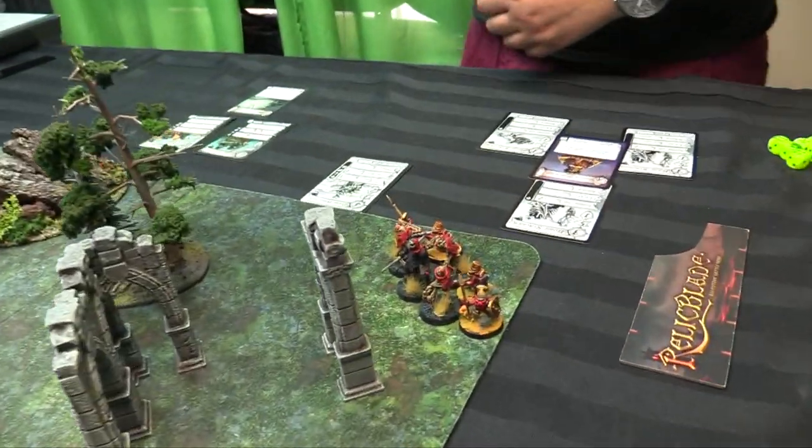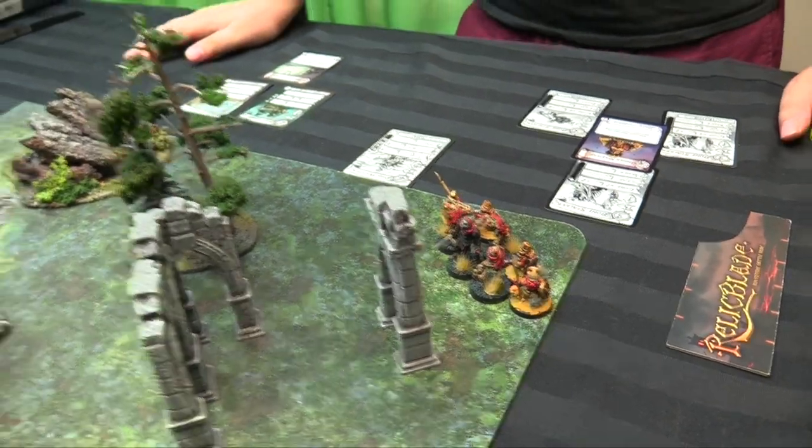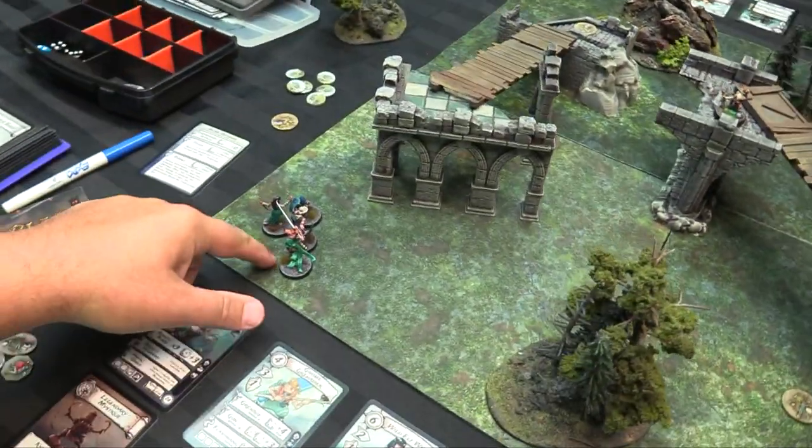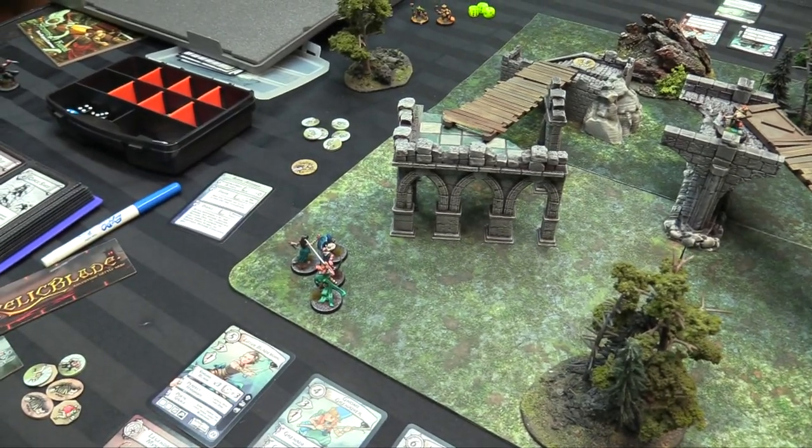We're deployed! It's Spear Gob, Gun Gob, Spear Gob, and then three Bone Stalkers in the middle around the Dark Watcher. Here on my flank we've got the Lotus, the Warden, the Wild Elf Witch, and the Gnome Grenadier.